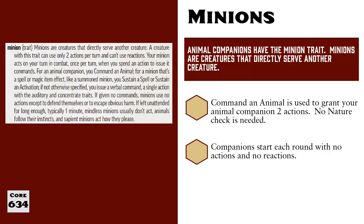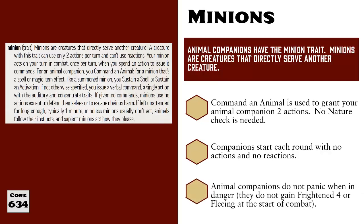Otherwise, they just sit there waiting for your next command. And if a full minute passes without you issuing a command, Animal Companions will stop waiting and begin following their own instincts. Since combat encounters are unlikely to last over a minute, this provision simply means the Animal Companion will follow along and do animal-like things outside of combat without you needing to constantly issue orders. It's also worth noting that Animal Companions do not panic at the first sign of danger and therefore do not suffer the frightened and fleeing conditions at the start of combat like most other normal animals do.